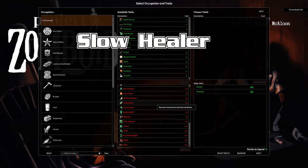Slow Healer — recovers slowly from injuries and illness. An interesting thing: this does not apply to exercise fatigue, so exercise all you like. The way it actually works is that when you receive an injury, it doesn't necessarily heal slower, but it will be a more severe injury, which will just take more time to heal by itself. It doesn't slow you down — it makes your wounds worse.